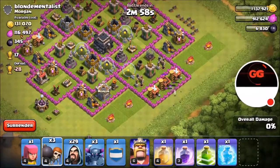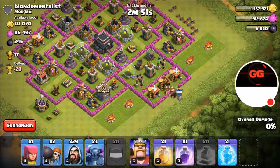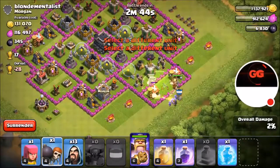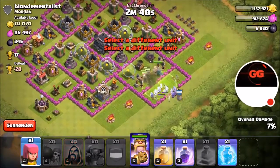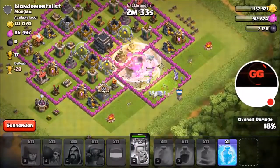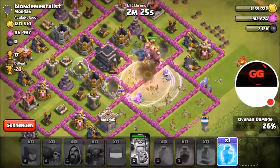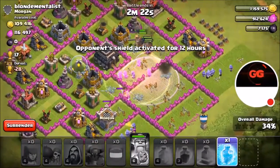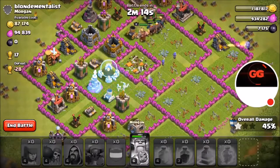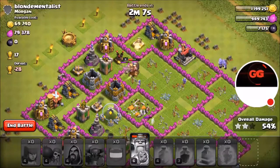We're going to bust open this compartment, send in the jump spell, then send in all our troops — wizards, wall breakers, more wizards, and the archer. I accidentally used my Barbarian King's ability. Using rage, using heal, and I'll wait on the freeze — actually we'll use it right now. It didn't hit the two things I wanted to hit. Still, I'll get the two star relatively easily.